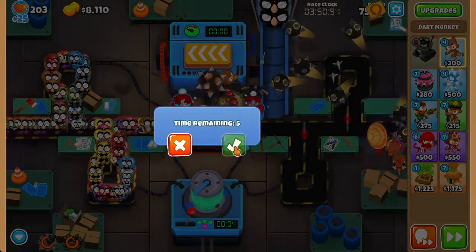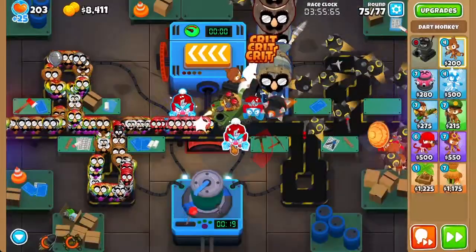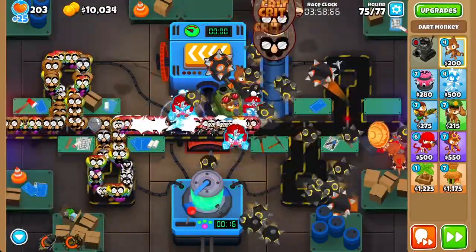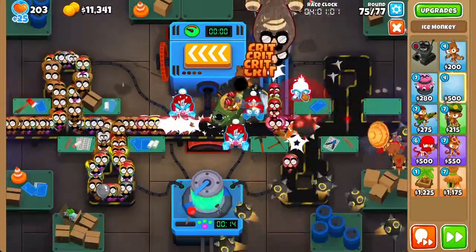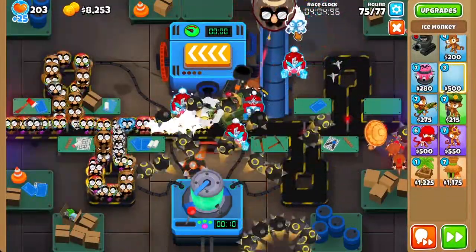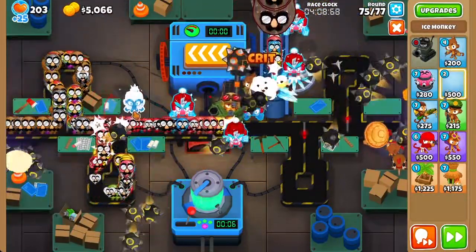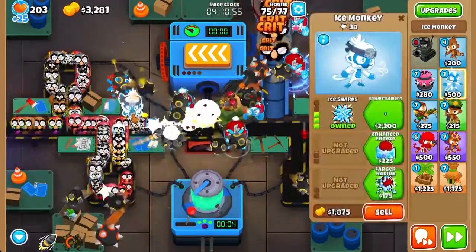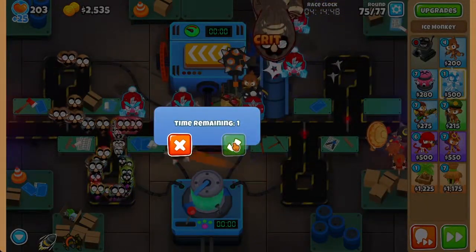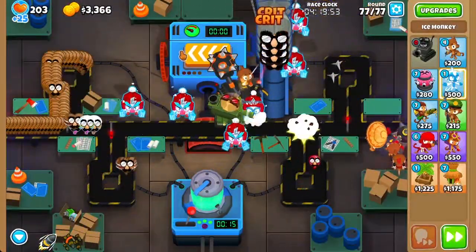Send to round 75 and activate Churchill's ability once again. We're going to be activating this ability a lot of times, but don't worry — you should be able to keep all your lives. Get back our Ice Monkey and place another one to pop the MOB Class Balloons faster and do more damage to the Blues up front. Get another Ice Monkey and activate the Track Extensions one more time. That costs a lot of money, but it's worth it. Now we can full send to the rest of the rounds and shouldn't have any issues during reverse.